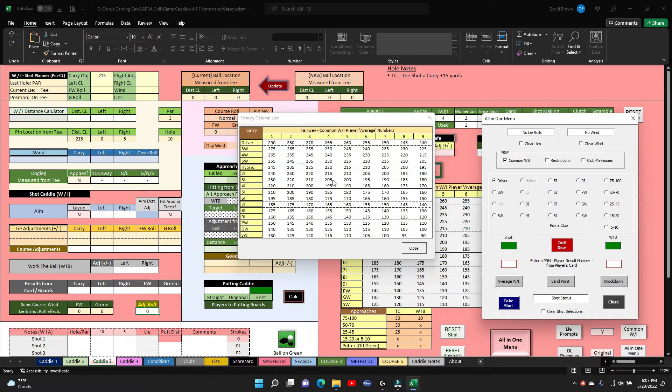A three iron will get Watson 205 and a five wood gets him 230, which is too long. But 205 might not get there. You don't want to lay up — there's nowhere to lay up. You could hit 230 but that's over the green. This is really tough for Watson.